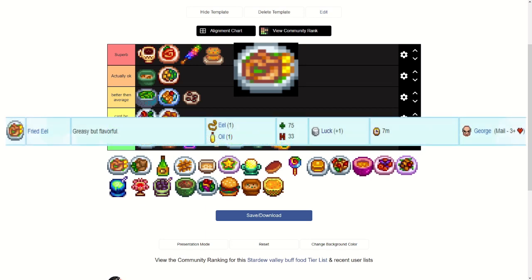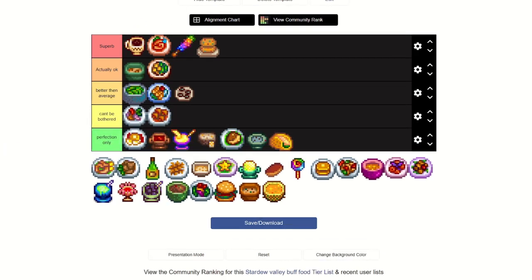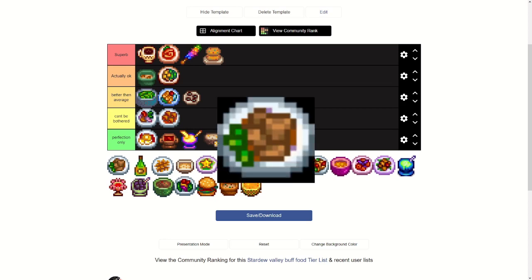Fried Eel — from George at three or more hearts — gives plus one luck for seven minutes and requires an eel and oil. For how difficult eels are to catch, getting only plus one luck when spicy eel already exists makes this pretty pointless. Whack that in perfection only.